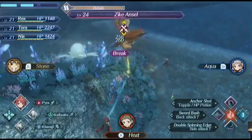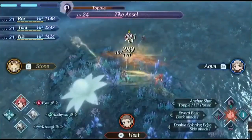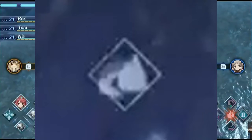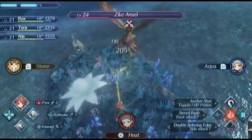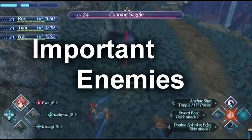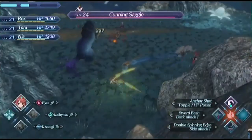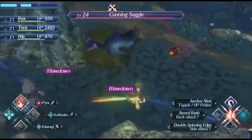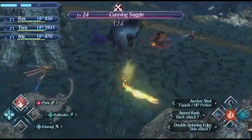Also looking at the gameplay, it looks like there's an Affinity Spot — though I'm not entirely sure — it's really far away and you can see something like a sign, but it could also be a location for side quests. I also want to add the Cunning Saggy to the exploration part rather than just combat, because it's a unique monster and very powerful for the level range. If you want to find it, it's located near the Midnight Terrace.